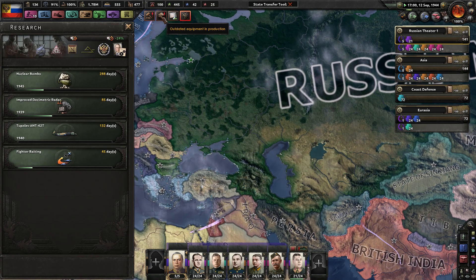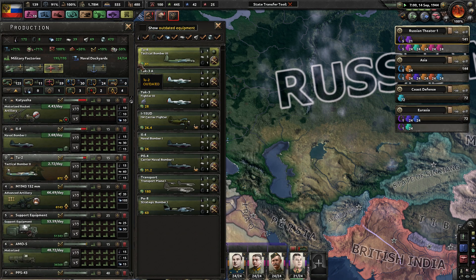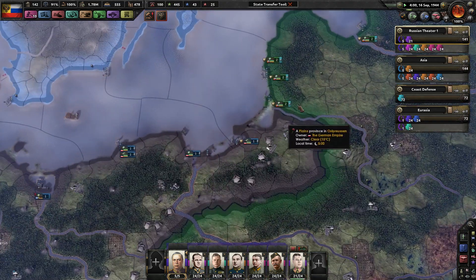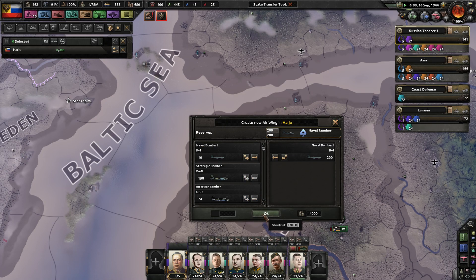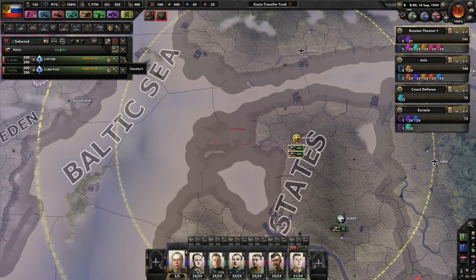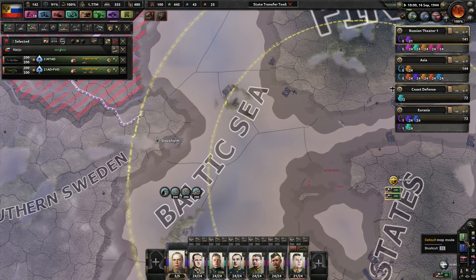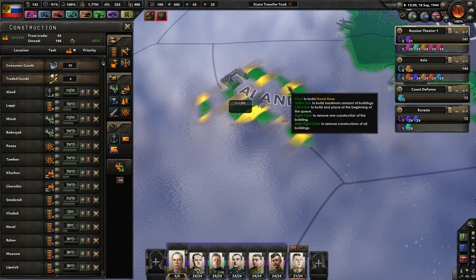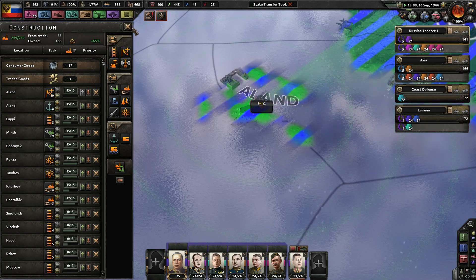Naval bombers — let's focus on some naval bombers. Tanks — I've got a few more military factories. Got a few more naval bombers. Let's see — naval bombers, you're definitely going to need a few planes. I can actually build an airbase here. That would be really good. I'll give them level ports and an airbase — yeah, that's good.